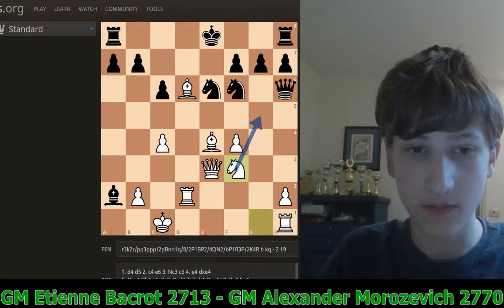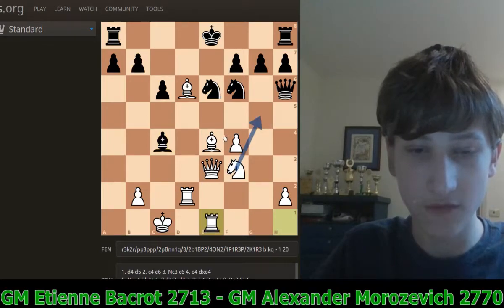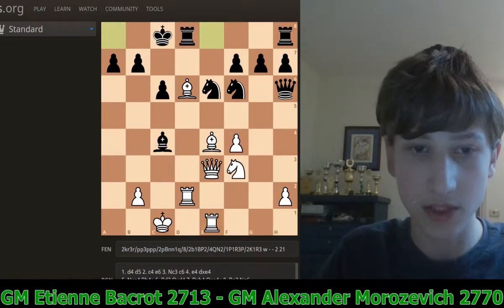Now Black took the pawn on C4 with his bishop, and White went Rook E1. Again, he has threats such as Knight G5. Bishop F5, and the king is maybe in some trouble. So Black castled long — pretty strong.